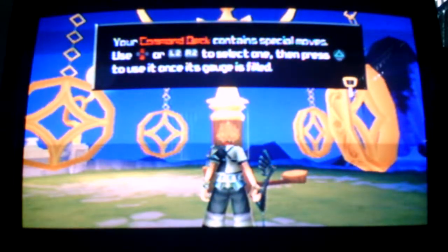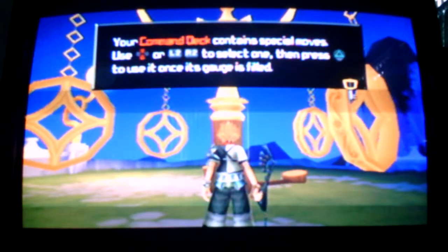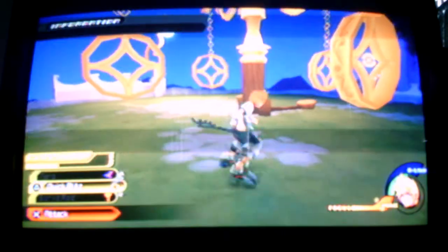Your command deck contains special moves — use the D-pad, L2, or R2 to select one. Then press triangle to use it once the gauge is filled. You want a piece of me too? Guess they do.